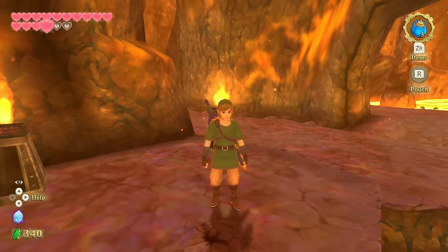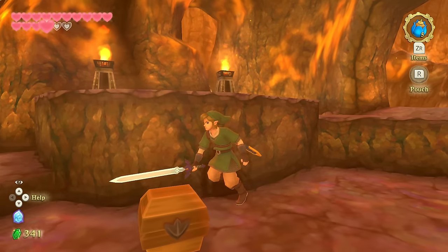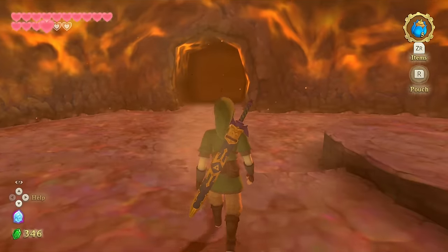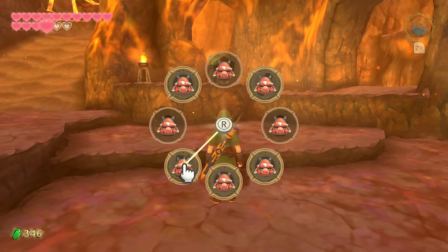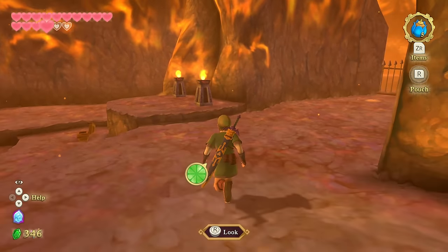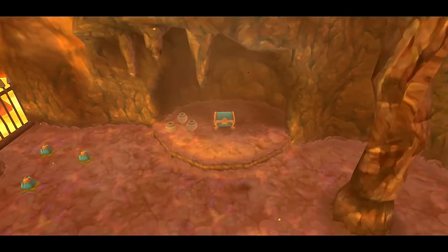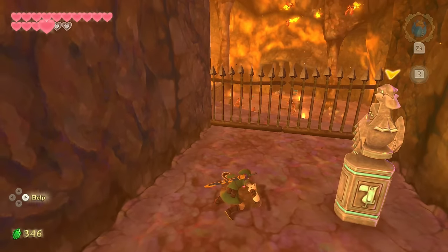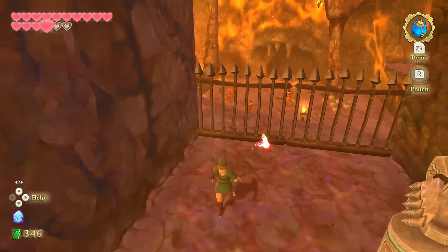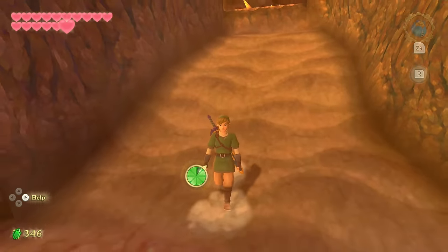I wonder how it ended up stuck in the rock. Did it fall out of his hands when he got hit by the eruption? The Bokoblins didn't take it — maybe the sword fell so he couldn't defend himself and they stripped away all his other belongings. Let's get the rest of our stuff. We're getting the Hylian Shield back after everything we went through to get it. Wait — there's dialogue when I interact with the fairy? Oh, okay yeah.